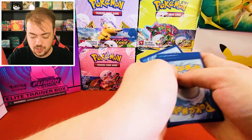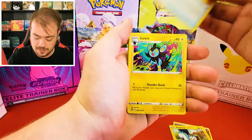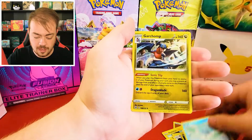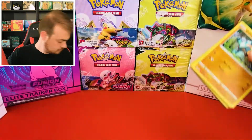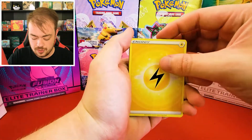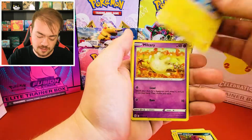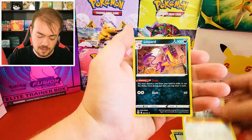On to Brilliant Stars. I feel like we haven't done too many Brilliant Stars on the channel recently — that set just kind of flew out of here once Astral Radiance came out, which is kind of a shame because it is one of the better sets. Cards: Spiritomb, Klang, Sneasel, Cubchoo, Garchomp, Choice Belt, and Leopard. Just a reminder — if you guys have not subscribed to the channel, make sure to smash the like button and subscribe. It goes a long way and helps us do more of these giveaways.